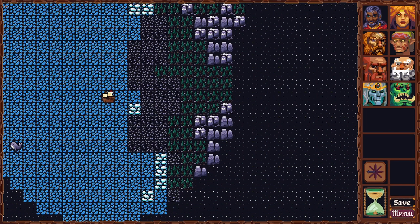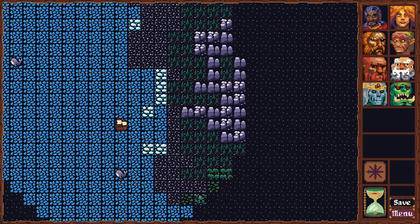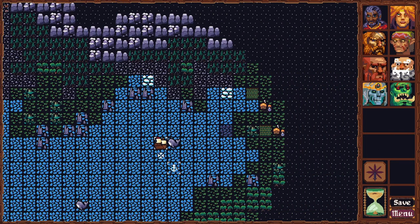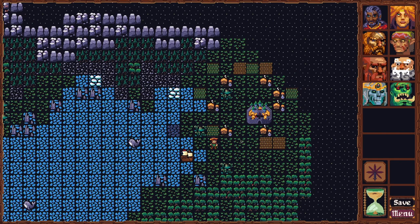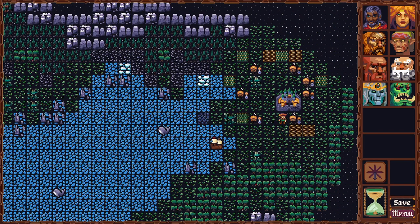I've added procedurally generated structures. Here we go — we've found some. You can see we've got some houses and farms, and what looks like a castle. Basically, as you're exploring around the map, there will be little towns, villages, and other locations the player can visit.